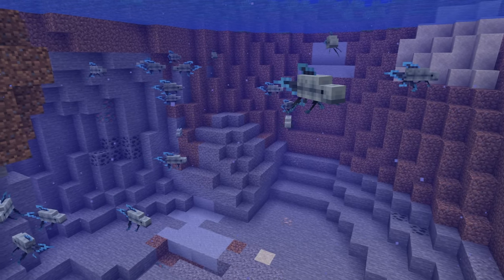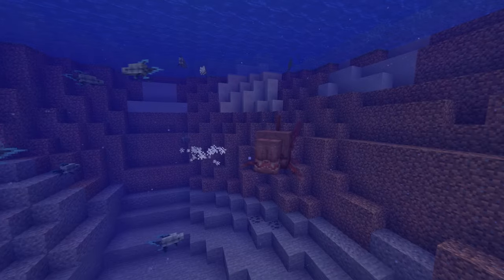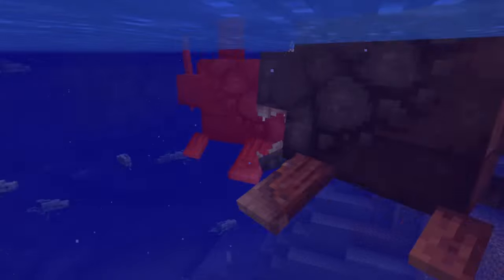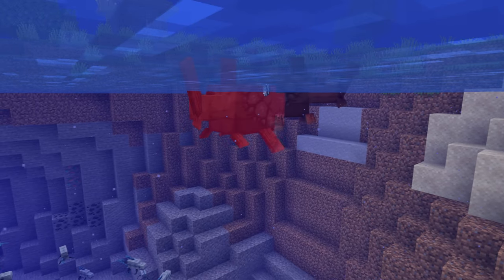This tiny fish, Scominacea, is not only a cute addition to your aquarium but also a good food source. These intimidating creatures are called Dunkleosteus, equipped with flexible jaws and crushing teeth, attacking anything at any time.